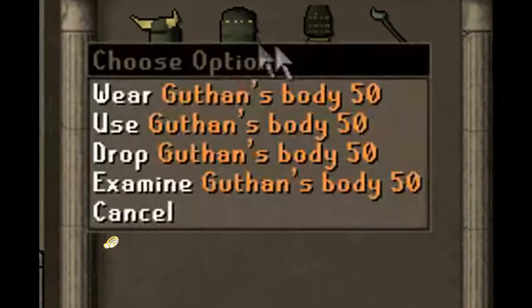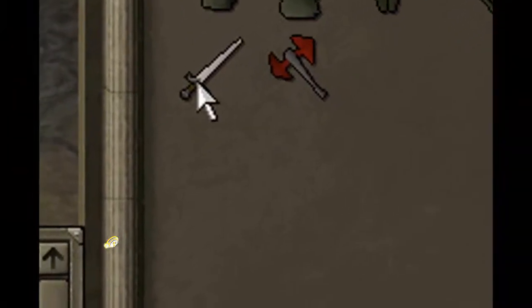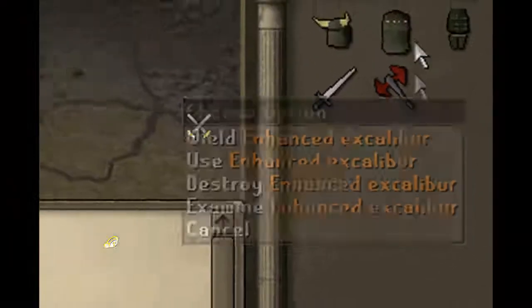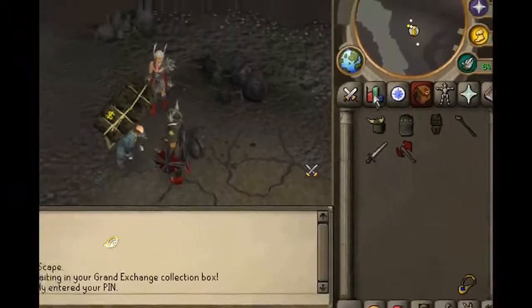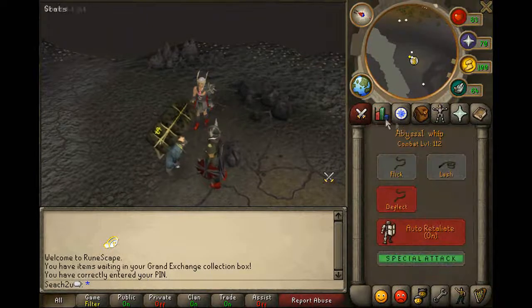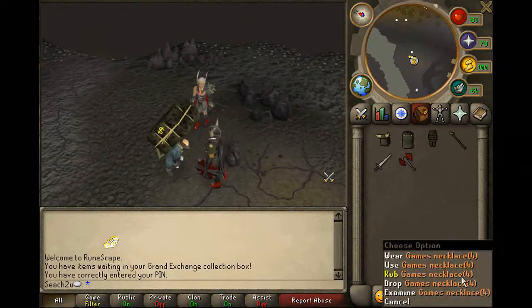In my inventory I have full Guthan's, slightly degrading now. My enhanced Excalibur — legendary weapon, of course. My DBA to spec up for my strength, as you can see I'm sort of specced up and I will spec up soon. And a games necklace to get there.